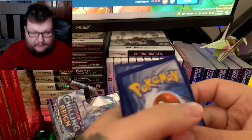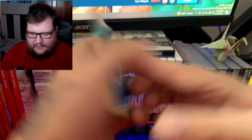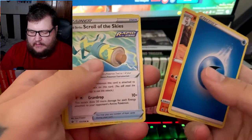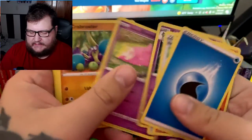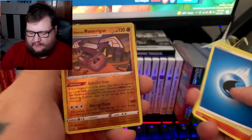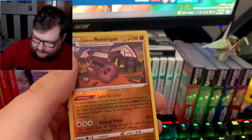We've been getting really bad pulls. Pack two: we got Rapid Strike Scroll of the Skies, Gorilla, Slowpoke, Crabrawler, Snorunt, Weedle, Castform — and that is a reverse rare.